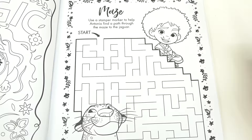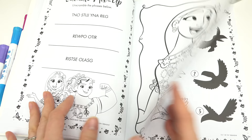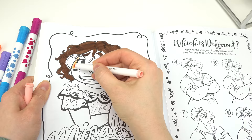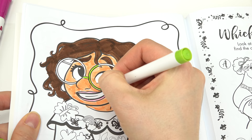All right, look — we have another maze. We've got Antonio and his cheetah. Let's see if we can get through the maze — we did it! What else should we do? I want to color in Mirabelle. Let's start with her hair, then do her lips in this light pink. Of course, her glasses are this bright green color.